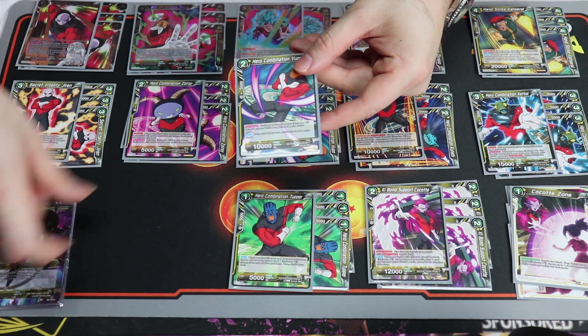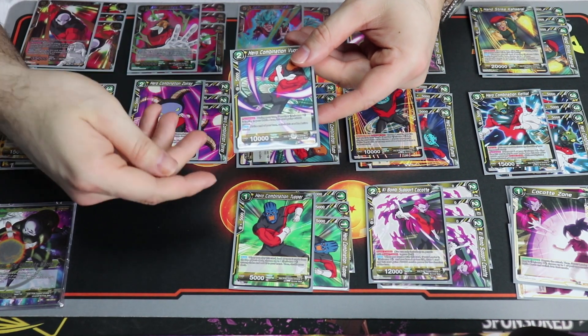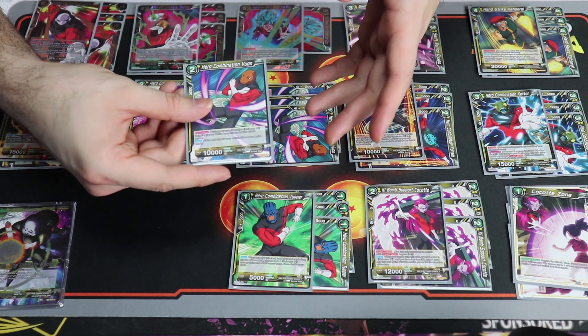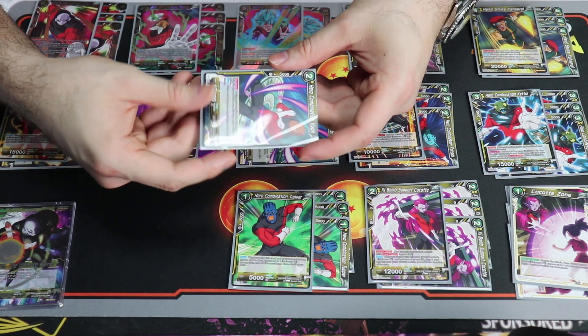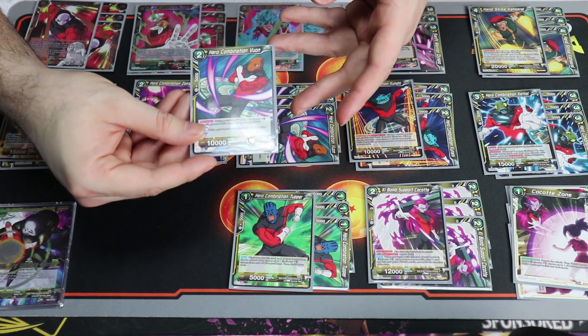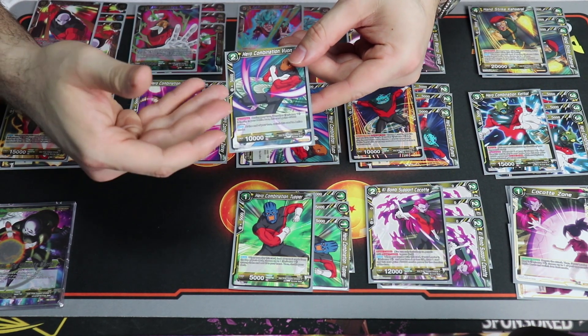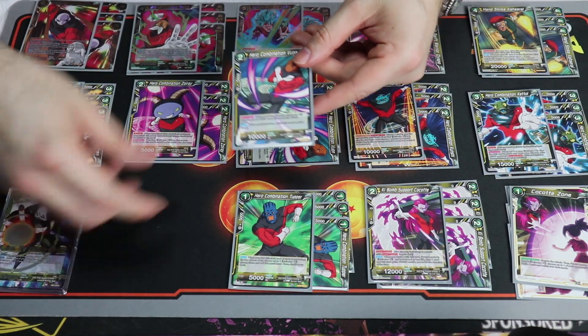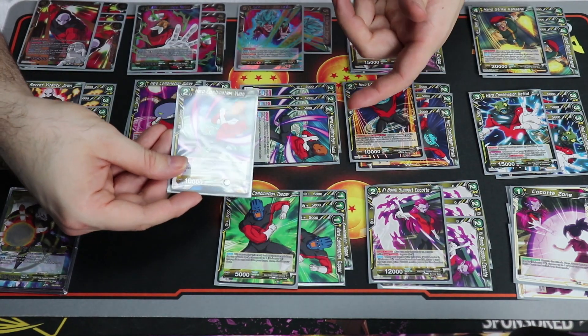The lizard card conflicts a bit with the leader - at end of turn if you have a Universe 11 battle card other than him, he gains 5,000 and swings for 15K, then goes active at end of turn. He's like a Ginyu Force Burter - really good. It's consistent so you grab it with the one-drop.